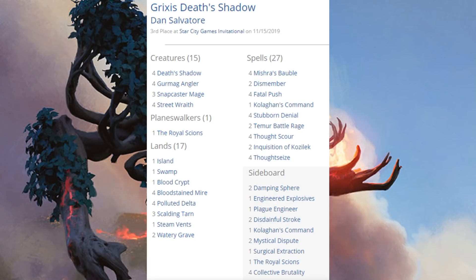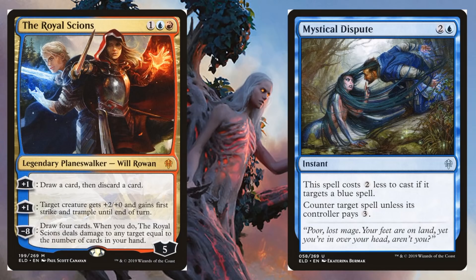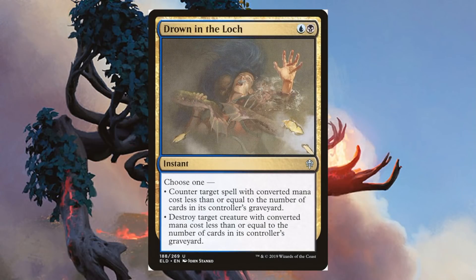Here's the third place Grixis Deathshadow build — arguably one of the more powerful decks right now in Modern. It came in third, but there were a number of copies in the top 16. Deathshadow is of course a key part of it, but Snapcaster Mage and Gurmag Angler are here too. From Throne of Eldraine: The Royal Scions in the main, another copy in the sideboard, and Mystical Dispute in the sideboard. Other variations of this deck that performed well also run Drown in the Loch, sometimes in the main and sometimes in the sideboard.